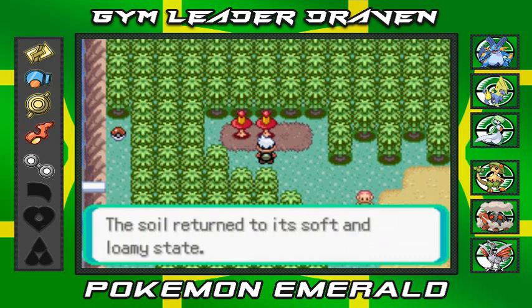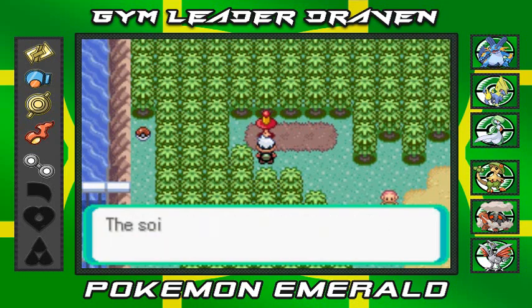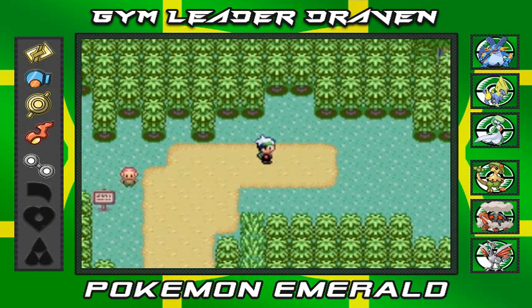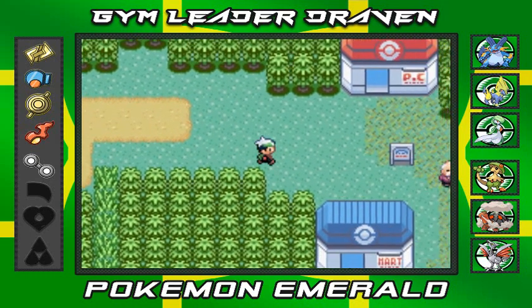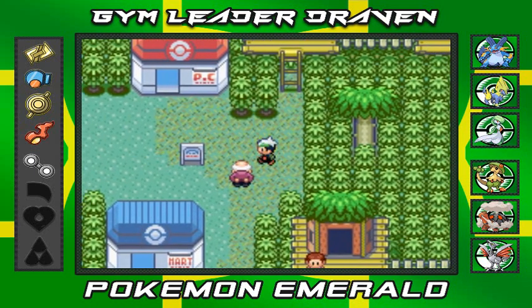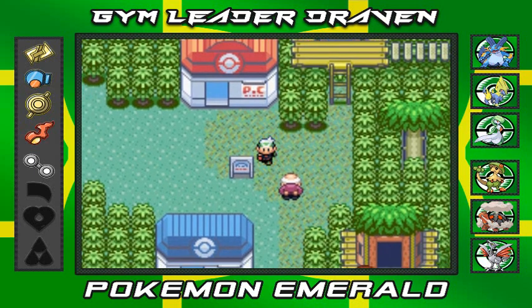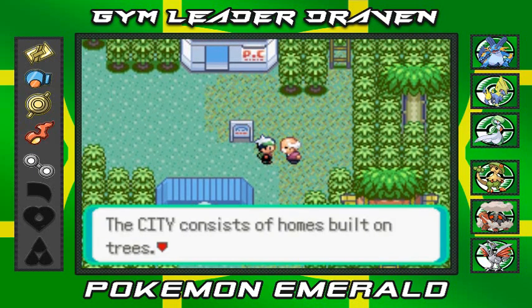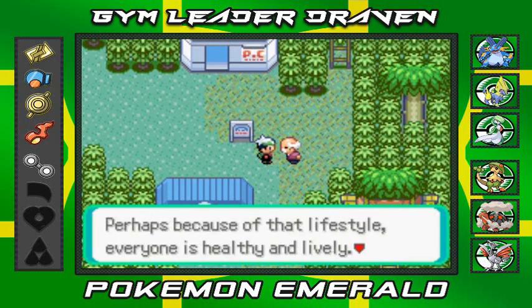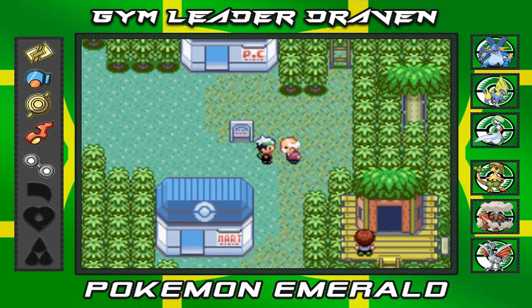Waterfall is needed to reach that area over there. The repel's effect wears off and here we are in Fortree City! There's not a lot of things you can find right here specifically but let's take a tour. This guy says the city consists of homes built in trees — perhaps because of that lifestyle, everybody's healthy and lively.